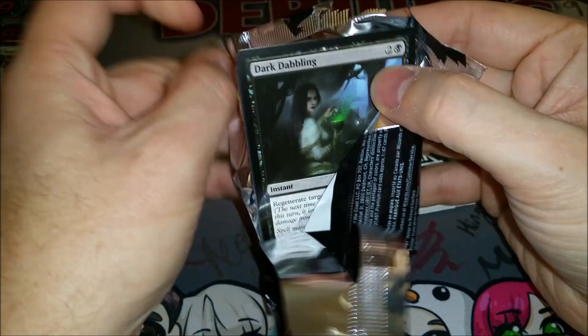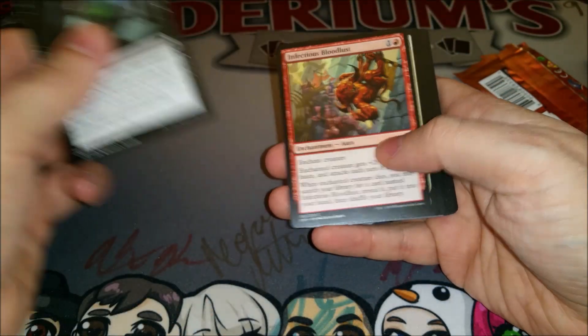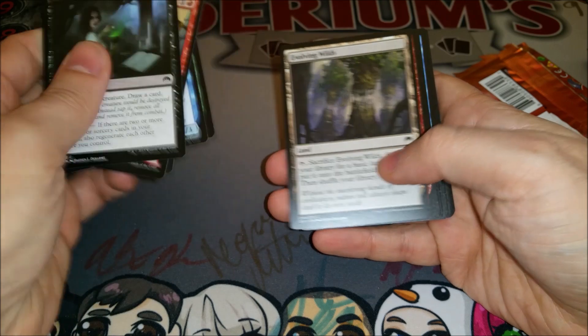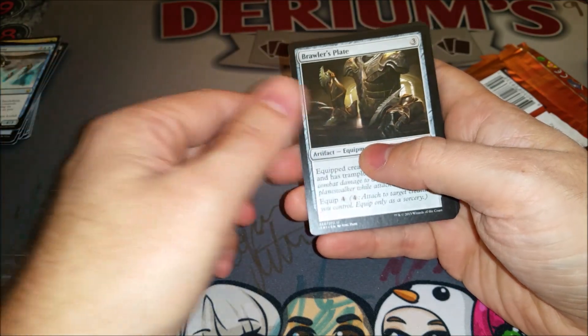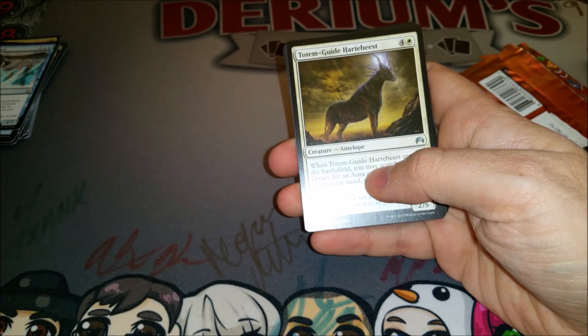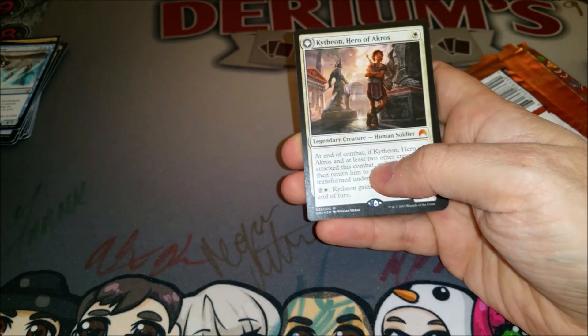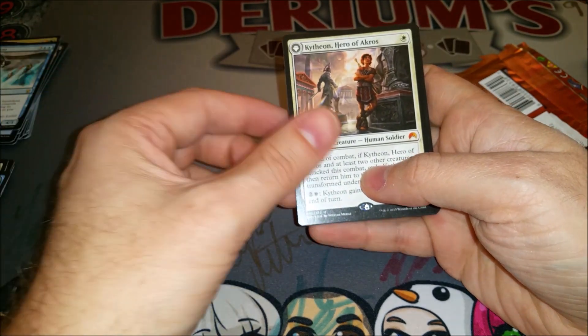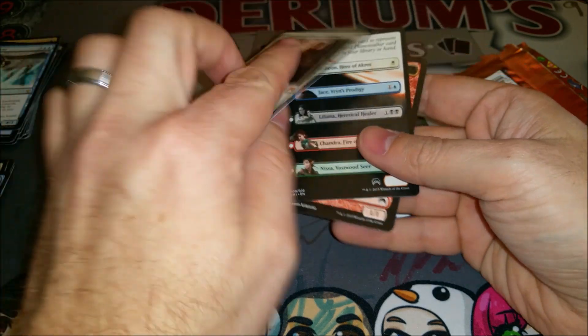Come on, Jace lottery — one last time. Going through the commons, I liked Origins as a set, I really did — probably drafted it too much, to be honest. Brawler's Plate, Totem-Guide Hartebeest, Sigiled Starfish — and hey, did get a flip planeswalker: Kytheon, Hero of Akros. Sweet — turns into Gideon, Battle-Forged.